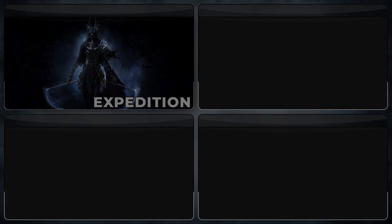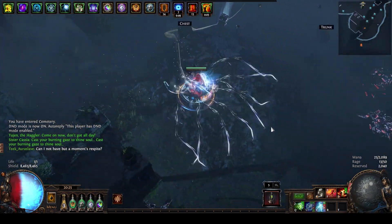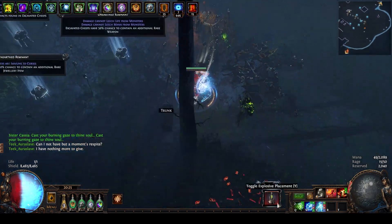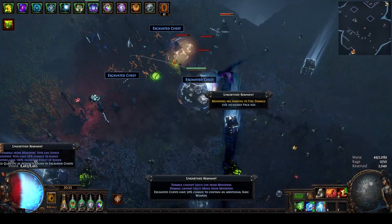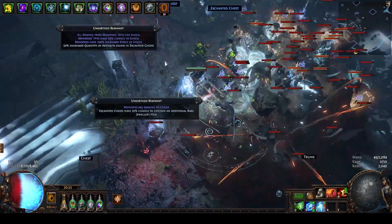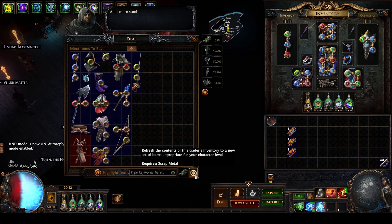The first strategy we're going to talk about is Expedition. Expedition is one of the most consistent early game strats and with the Atlas changes over the last couple of leagues it continues to be one of, if not the best, for raw currency. Expedition is a League mechanic that shows up in maps and allows us to excavate areas of monsters. Those monsters will drop special currencies and logbooks relating to the Expedition League. The currencies allow us to buy things from the Expedition vendors including currency itself, items, and also logbooks.